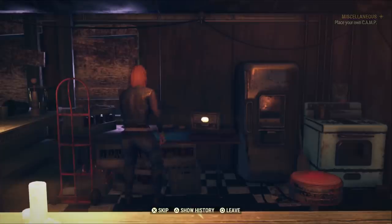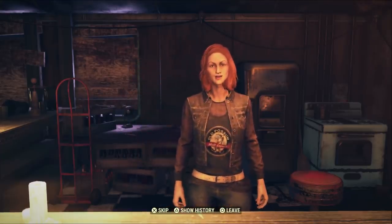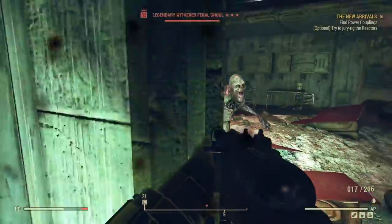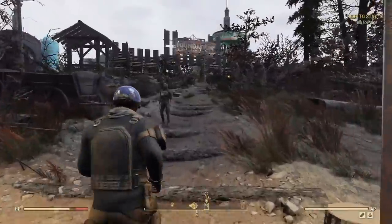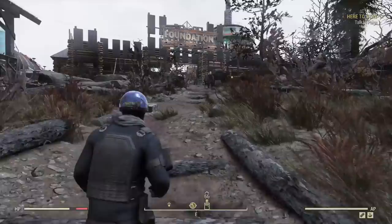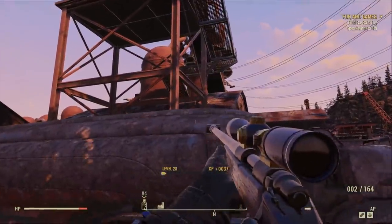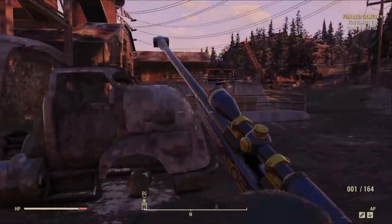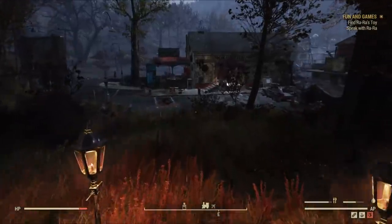Wastelanders' believable and intriguing story jumps forward one year and focuses on the sudden repopulation of Appalachia after rumors of a hidden cache of valuable lost treasure start to spread. On top of that, you have to distribute a scorched plague vaccine and convince the new raider and settler factions to work with you. Wastelanders has an interesting format for an expansion to a persistent online world — new additions are organically threaded throughout the world, fundamentally changing what Fallout 76 is. It feels seamlessly integrated, even if you're dusting off a mid-level character from just after launch.